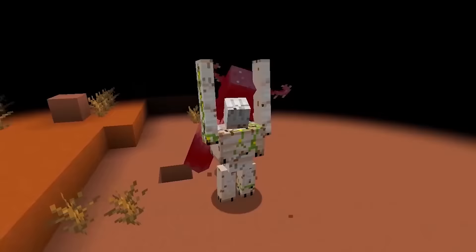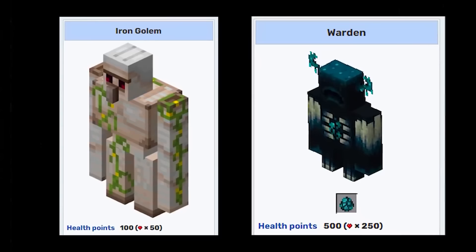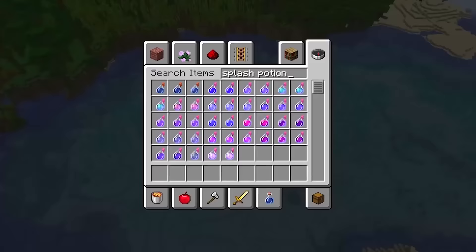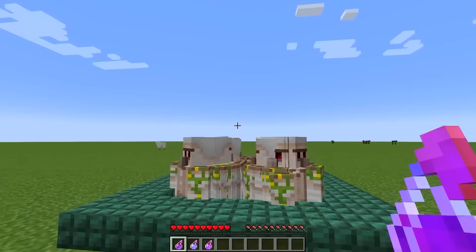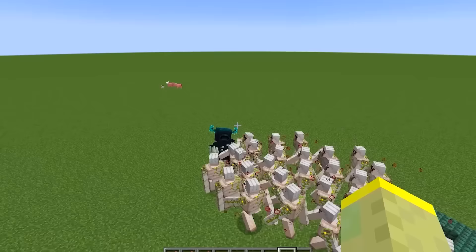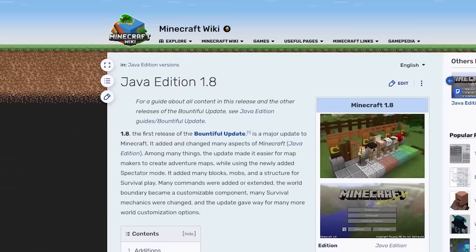An Iron Golem will get absolutely demolished in a 1v1 fight against the Warden. It has 50 hearts, which is 5 times less than the Warden. On easy difficulty it takes 7 Warden hits, and on hard just 3. That's why potions are essential — you're gonna need strength, speed and regen for the golems. You can also brew some weakness potions for the Warden. A gang of Iron Golems is for sure one of the fastest ways to deal with this beast.